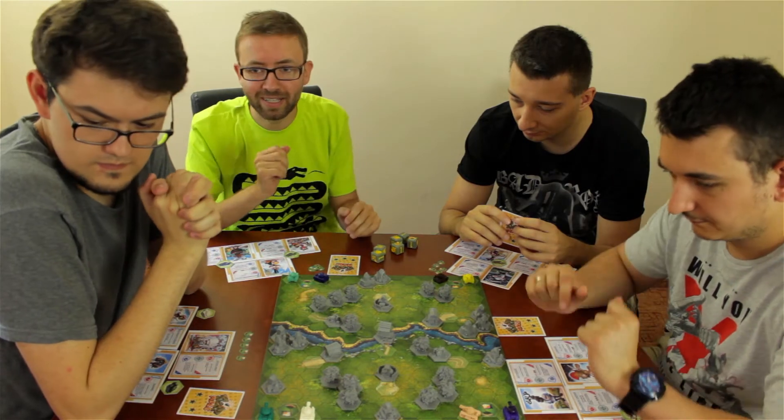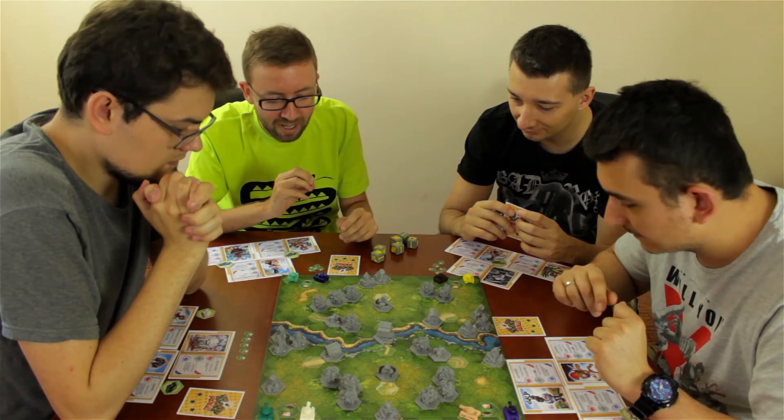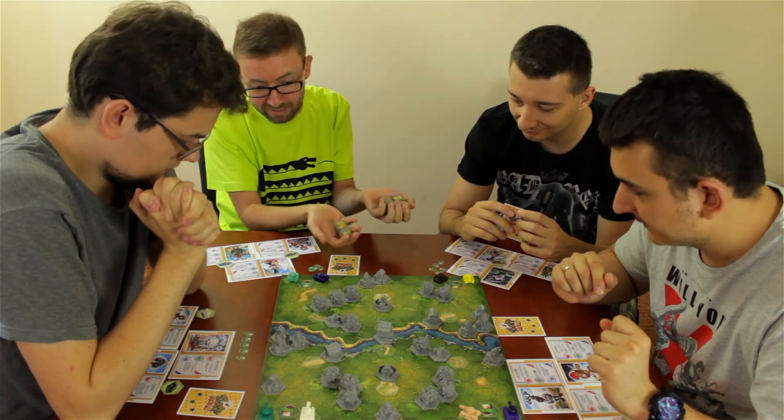Now the live gameplay session begins. The first player will use Temmistokles to reach the mill. He has lots of health and range, making him perfect for controlling that strategic location.